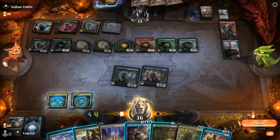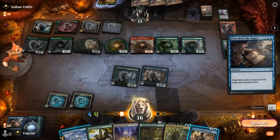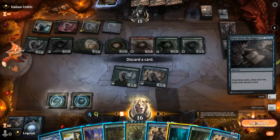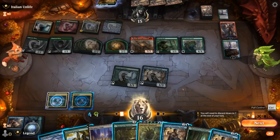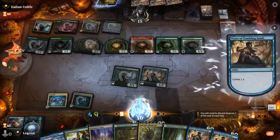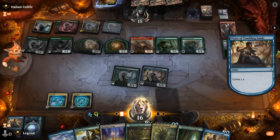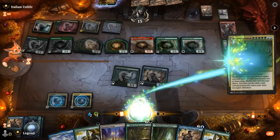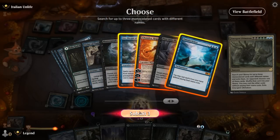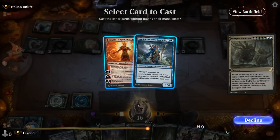Discard Lotus Field. Pour again, making sure we leave ourselves with Ultimatum mana — three green floating and one blue. Discard Breeding Pool. Use Vizier to make a bit more mana. Go for Ultimatum. We want Omniscience, Chandra and Leer. Opponent is probably not giving us Omniscience, so we get to cast Leer and Chandra.